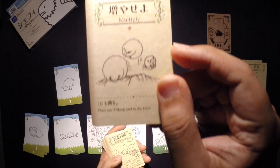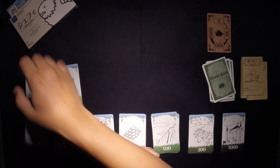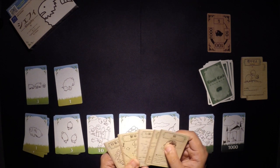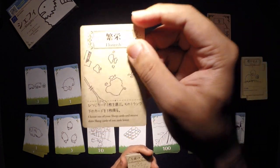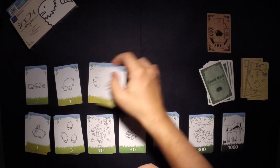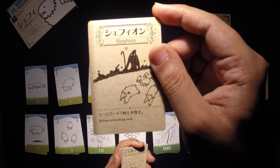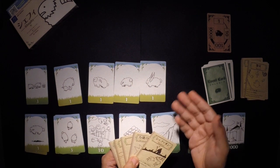I'm going to Multiply, which allows me to put a 3 in the field. Then I'll draw. Now I'm going to use Flourish — choose one of my sheep cards and receive three sheep cards of a rank lower. I'll choose my 3 and get three 1s. Then I draw — and that's a Sheffion, which says release seven sheep cards. Remember, you can only have seven in your field, so if you have no cards left, you lose. This is an instant loss.